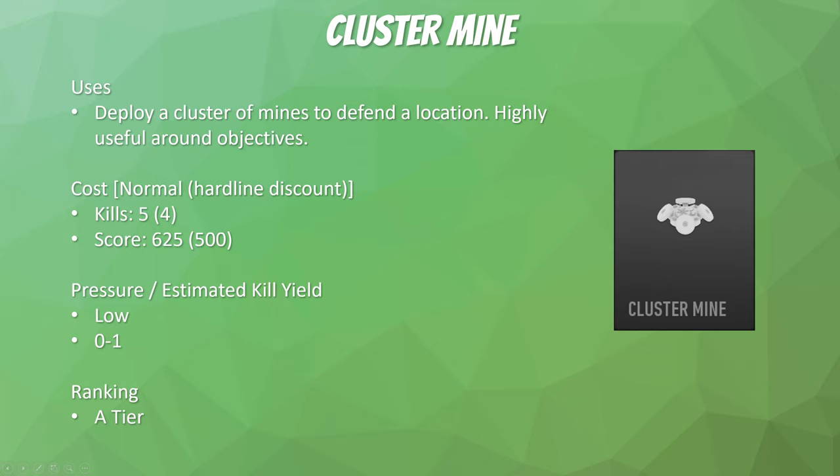For our final 5-killstreak, we have the cluster mine, and I love this killstreak. It deploys a cluster of mines to defend a location — you throw it down and it scatters mines everywhere. This is so good in ground war, domination, or hardpoint: you lob it down, it spreads mines, and if people blind rush an objective they're just going to die. It's great defense for grabbing objectives and you can even use it offensively. In ground war, if you're the only one capturing a flag, throw this down and it can help you capture because people pushing you will die to the cluster mine. I give this A-tier.